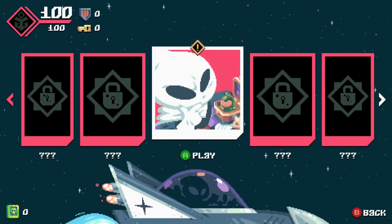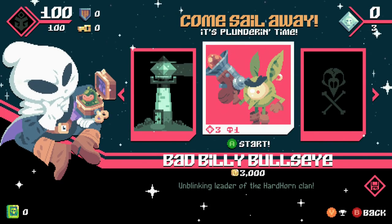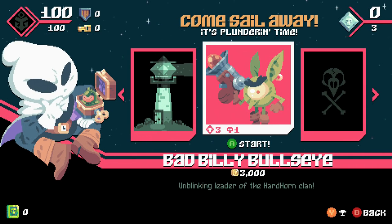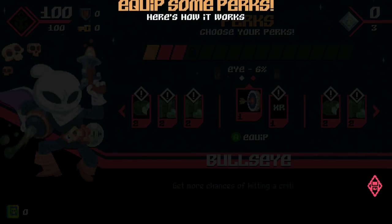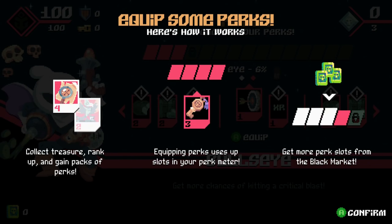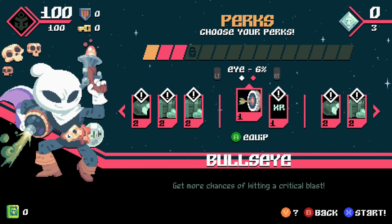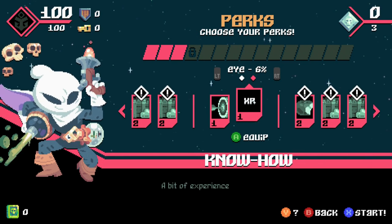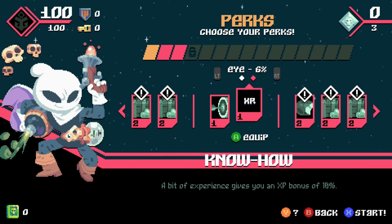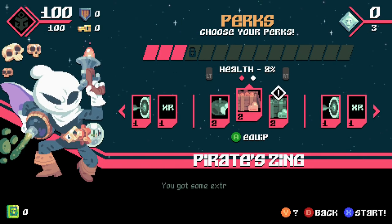Here is the menu system. I've unlocked a few of these already in my other playthrough, but I won't go into detail about those yet. We unlock these new places to go, and when we find new bounties it gives us options as to who to try to take down. We're gonna go for Bad Billy Bullseye first. We've got perks — collect treasure, rank up, and gain packs of perks. You equip them to use up slots in your perk meter, and you gain more perk slots from the black market.